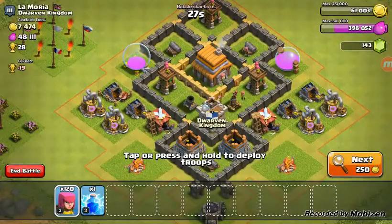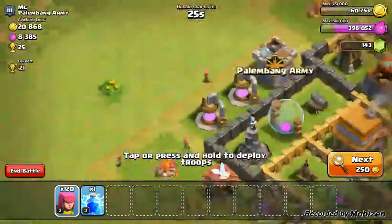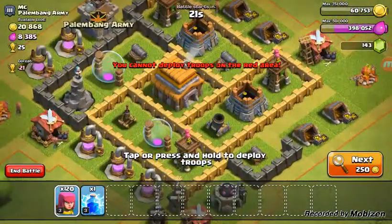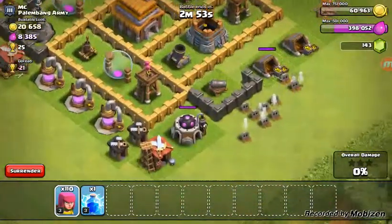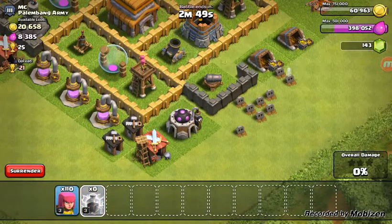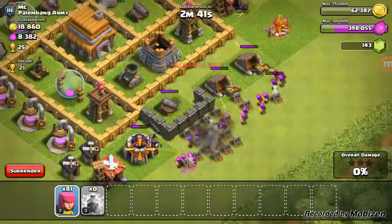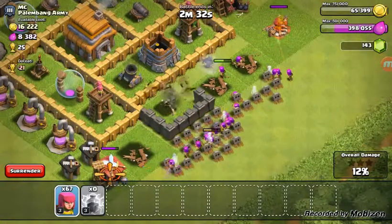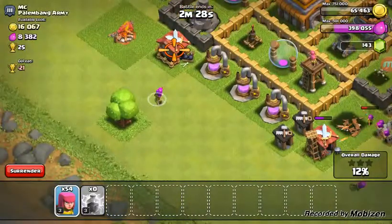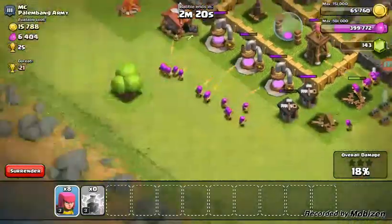Whoa, this guy's pretty strong. I think I'm looking for an area that has the mortar outside — like this one, right here. Let's do this one. Looking around for builder huts outside — there are none outside. Are there any clan opportunities? No. Alright, now we throw this here. Boom. I'm aiming for at least a two-star; I'm not expecting to get a three-star on this base. Just note that. That mortar is going to be wrecking you hard — like, I'm not even kidding.